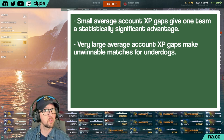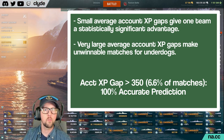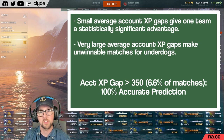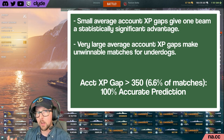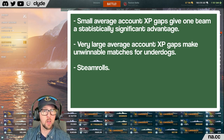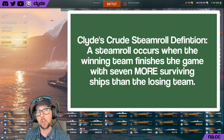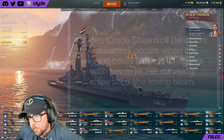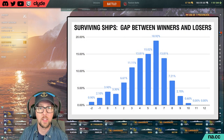The second problem is that very large XP gaps make for unwinnable scenarios for the underdogs. Once the average account XP gap exceeded 350, the team with the higher average XP won the game 100% of the time in this study. There were 22 such battles, and every single time the team with the better score took home the win. Luckily, that sort of gap only occurs 6.6% of the time, at least in this study. However, in my opinion, even though it doesn't happen very often, that should never be allowed to happen — that big of a skill gap is simply unacceptable.